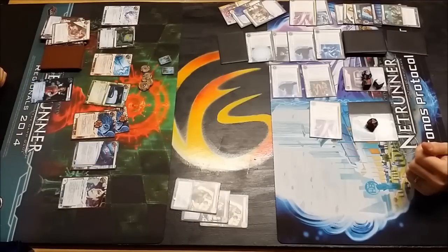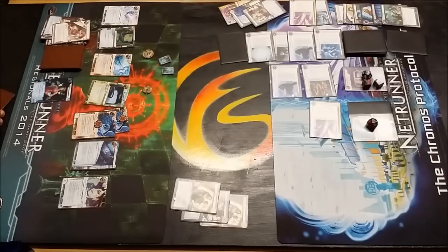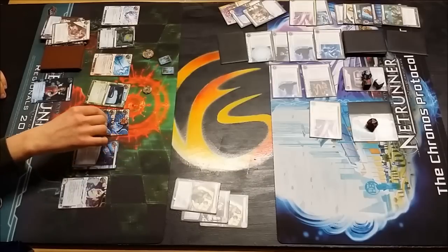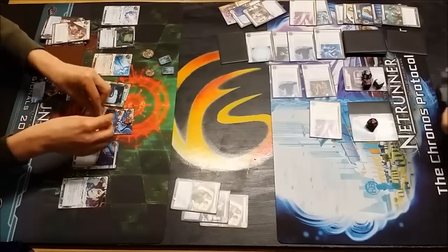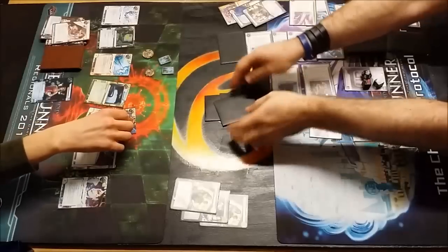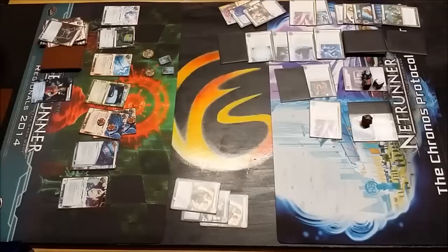He may have gone on Archives again there, just spending the money to get Datasucker tokens effectively, which actually saves him more money long term. He's running through on HQ, going to see one card - and it's not the card he needs. Looking for that last agenda. Remember he's on six points here. But he will Emergency Shutdown the Grimm on HQ and pass the turn. Whether Dave chooses to re-rez that will be an interesting one.